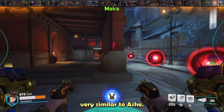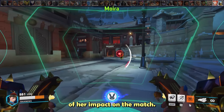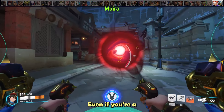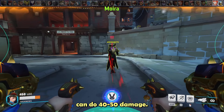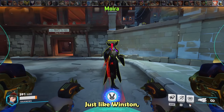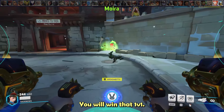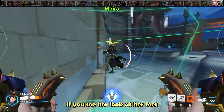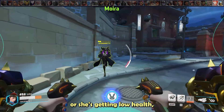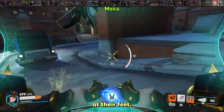Moira is actually very similar to Ashe. Her orb is a big part of her impact on the match and you absolutely want to eat it anytime you see it. Even if you're a little late, they're always worth eating because even a small damage orb can do 40-50 damage. Just like Winston, her beam damage is not something to be afraid of — you will win that 1v1. If you see her mess up her fade, hard commit onto her. If you see her look at her feet or she's getting low, flash a defense matrix, similar to Ana, because many Moiras will try to throw their orb at their feet.